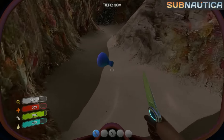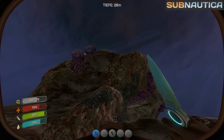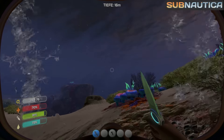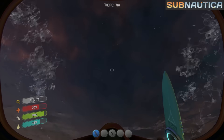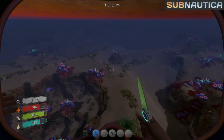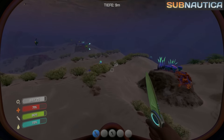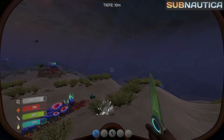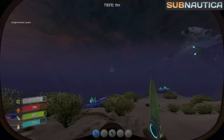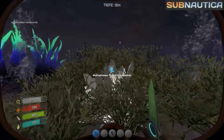Was ist das? Achso, das ist einfach nur ein Säurepilz, den ich abgeschnitten habe, darum liegt der da jetzt so. Wir holen uns mal nochmal frische Luft. Die zweite Sauerstoffflasche wäre ja wichtig – braucht man dafür nicht sogar das Quarz? Doch, ich glaube schon. Da hinten sehe ich den ersten Quarz leuchten – komm her, mein kristalliger Freund. Da haben wir auch noch ein bisschen Metall – nicht, dass ich das unbedingt brauche, aber ich nehme es trotzdem. Am helllichten Tag sieht man das doch gar nicht.